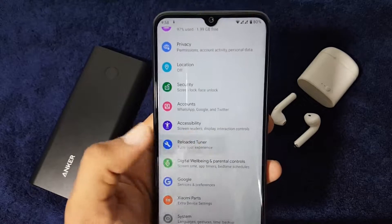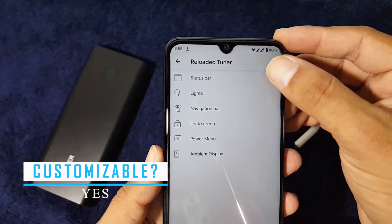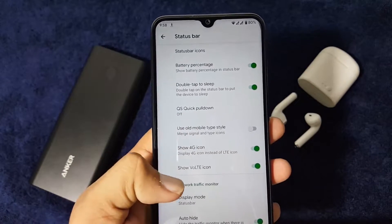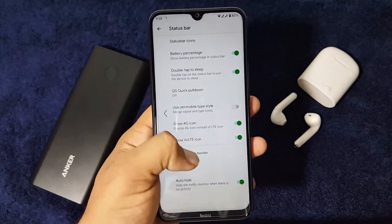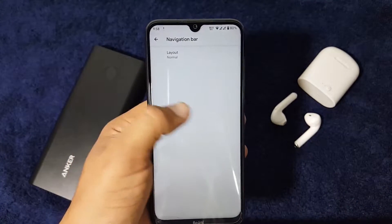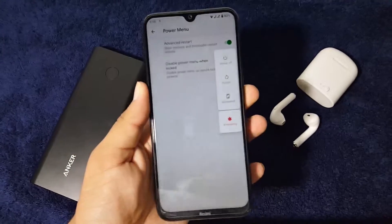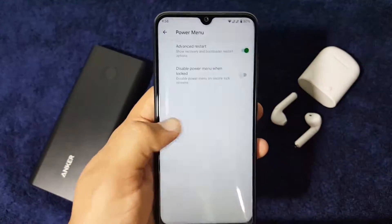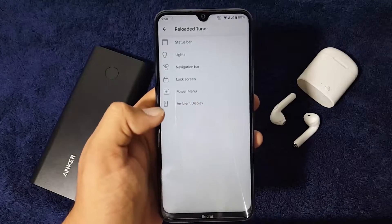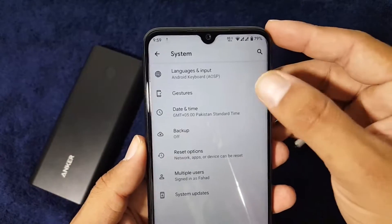Then we have the Reloaded Tuner, which has all available customizations. In the status bar you can manage status bar icons, battery percentage, double tap to sleep, icon settings, and network indicators. We also have lights settings, navigation bar options, lock screen settings, and power menu settings — you can enable the advanced power menu from here. There is also always-on display under ambient display, which is working fine.